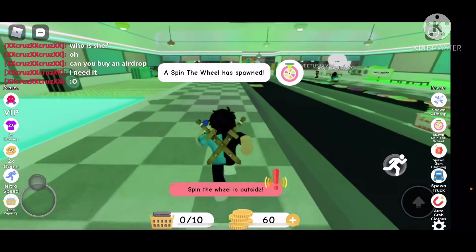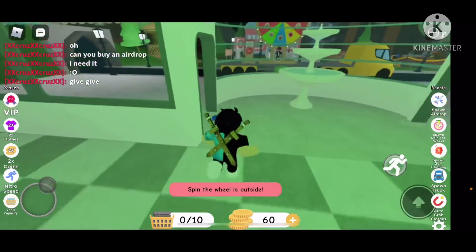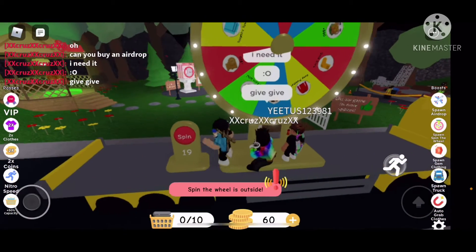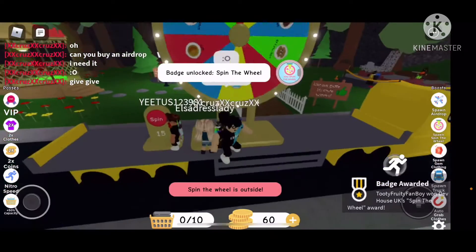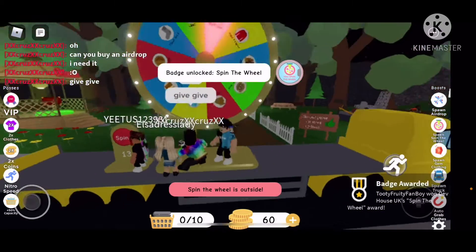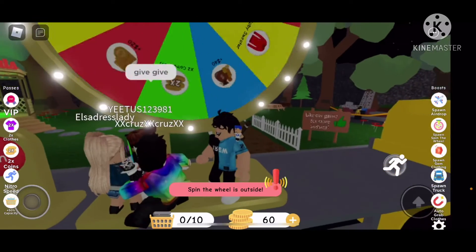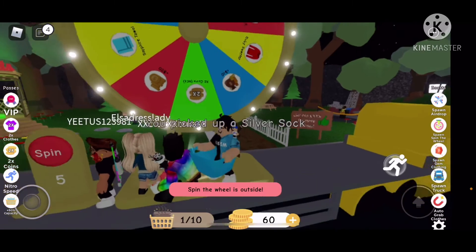Oh, can I go? Okay, I'm gonna go. Where is it? Oh, there it is! What is this? What? What is it? Yay! Badge unlocked — spin the wheel. Wait, what do I get? What is that — is that detergent? Can you get detergent?